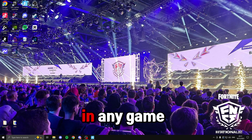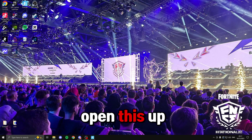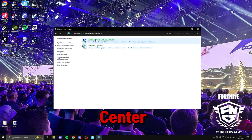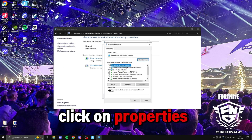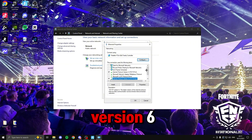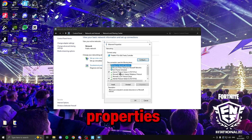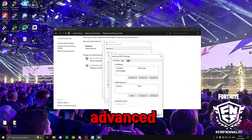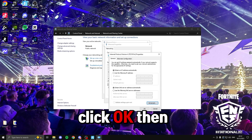Now we're going to optimize our network to get lower ping. Press the Windows key, search for 'Control Panel', open it up and click 'Network and Internet', then 'Network and Sharing Center'. Click on Ethernet or Wi-Fi in blue, click 'Properties'. Inside here, only keep 'Internet Protocol Version 4' and 'Internet Protocol Version 6' enabled — disable everything else. Click OK, go back into Properties, click on 'Internet Protocol Version 4', go to 'Properties', then 'Advanced', click 'WINS', and set NetBIOS over TCP/IP to 'Disabled'. Click OK.